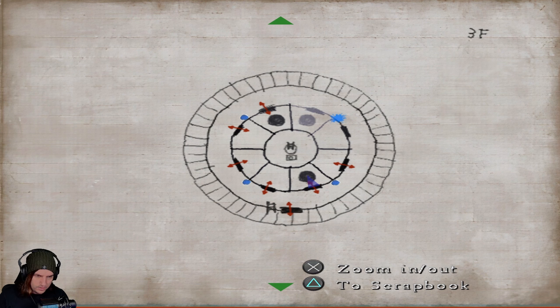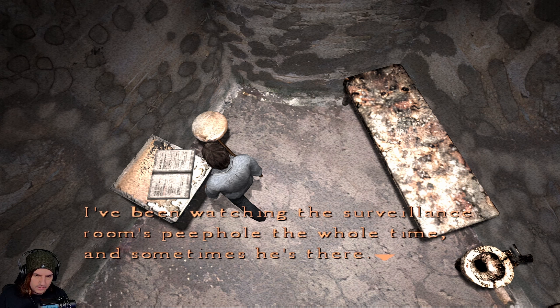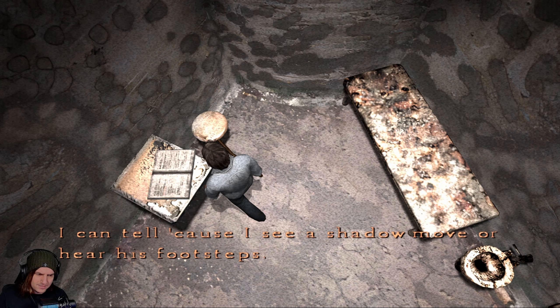There is a hole here - okay, this changes things because we hadn't explored these rooms. Interesting, confusing but interesting. Let's give it a go and jump down. This is a confusing area - one of the most confusing parts. There's a diary: 'This room doesn't line up. I've been watching the surveillance rooms. Sometimes he's there - I can tell because I see a shadow move or hear his footsteps.' The rooms aren't lined up well enough. Pipes, locks broken.